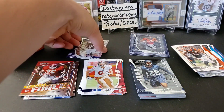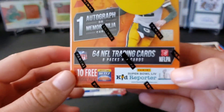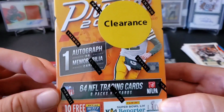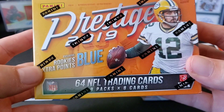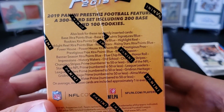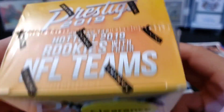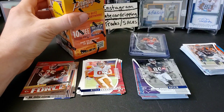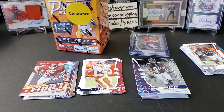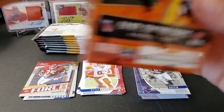So that was our Absolute hanger box — pretty cool. Let's get into Prestige and see what it has hiding for us. It says on the box: one auto, one mem. Every time I've ever opened a blaster of these I've never gotten an auto — just kidding. Extra Points Blue are in here, so hopefully we'll find some good names. There are numbered cards in retail — well, this was retail slash hobby since it was only retail. Lots of different stuff you can find. Probably gonna get a mem card like usual, but we'll see.